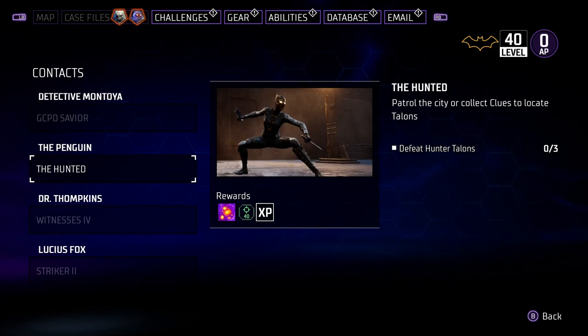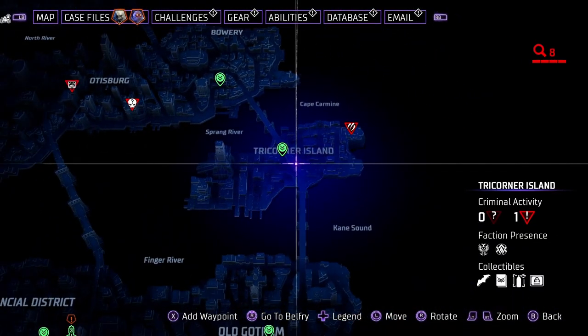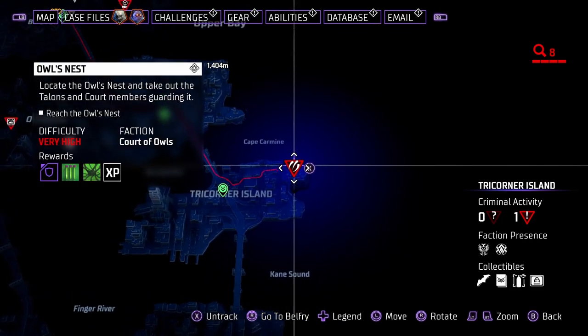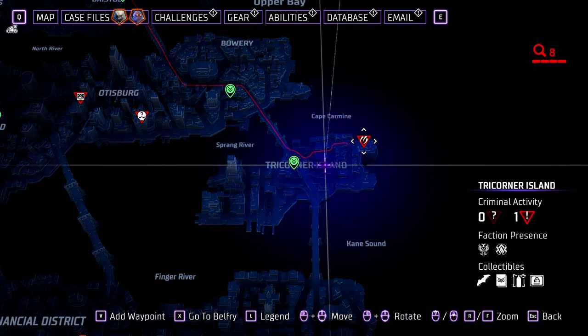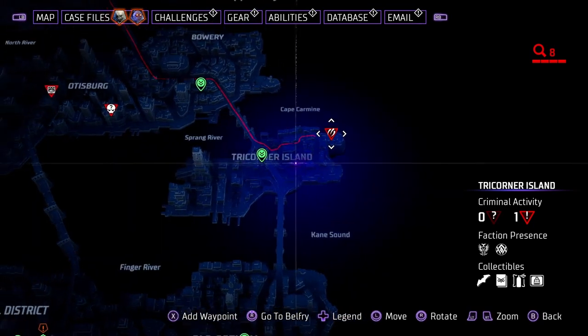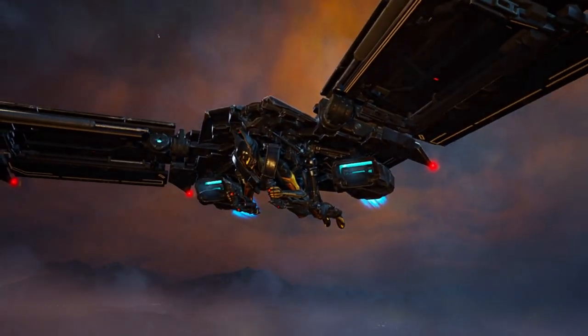In the challenges, Penguin's Most Wanted asks you to defeat 100 Talons. Look for any mission showing the Court of Owls and do those — the chances of Talons showing up are high. On the bottom right of the map you'll see Faction Presence, which tells you the Court of Owls or League of Shadows have a chance of appearing in certain areas, so doing crimes in those sections means you'll run into them more often.